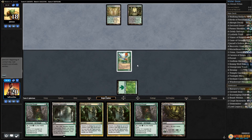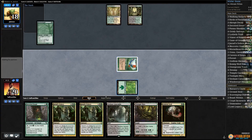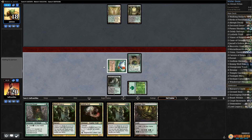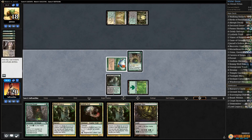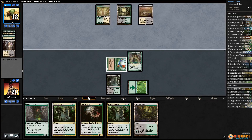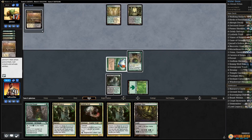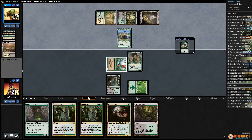Overgrown Tomb for our opponent and they pass. Let's just play Devoted Druid, play Verdant Catacombs, pass the turn. Opponent casts Grizzly Salvage — interesting, what are they playing? Some sort of Emerald-back by the looks. They take a land, take the Marsh Flats, crack the Marsh Flats. Well, hopefully we can just combo off.